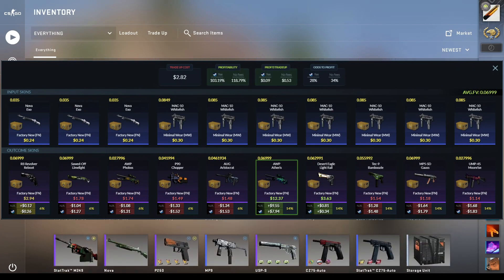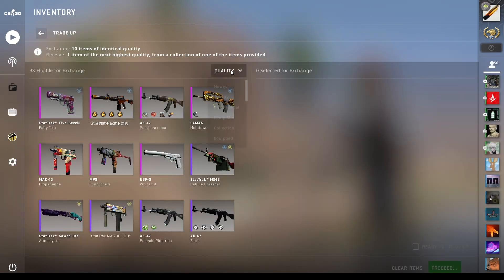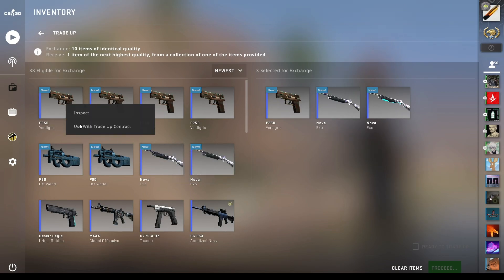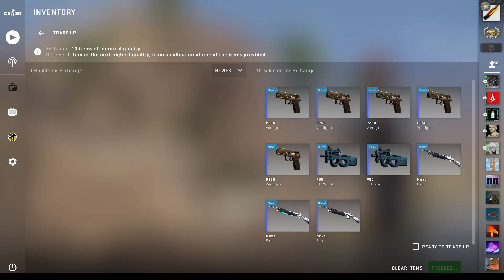Let's take a look at the first one. This is a mil-spec to restricted trade-up from the Prisma collection, going for the OP Etheris in factory new. My favorite fillers were Nova Exos from the Gamma collection because the revolver is break-even instead of a loss. We have a 14% chance to make money on the OP Etheris, a 14% chance to break even on the Desert Eagle Light Rail, and a 6% chance to break even on the revolver.